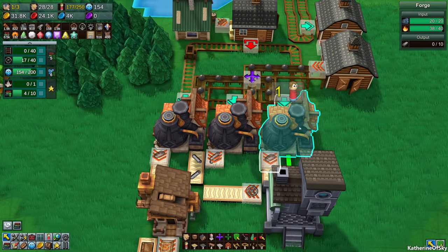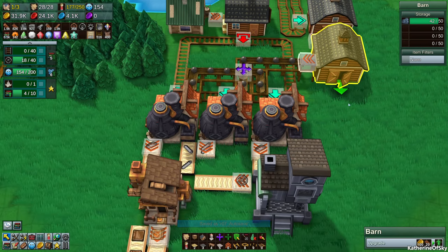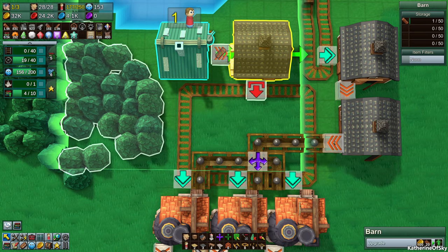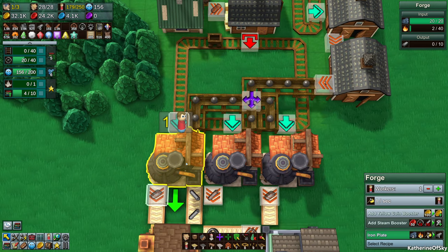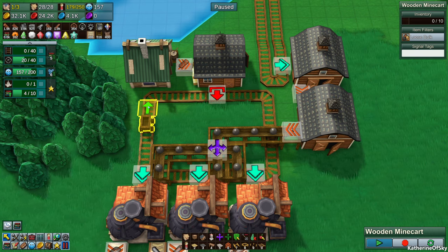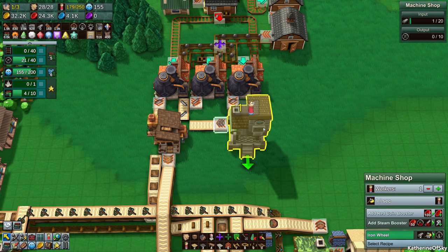What do we got going on now — we have a forge going with iron plates, wheels and stuff being made. How is our storage looking? We have a little bit of iron ore storage. We're missing fire — we're short on wood! So let's get more wood cutters on the job. We also need another cart. Let's pause, rotate this, and paste — there we go. So we'll get wood distributed at opposite ends, getting more frequent deliveries.